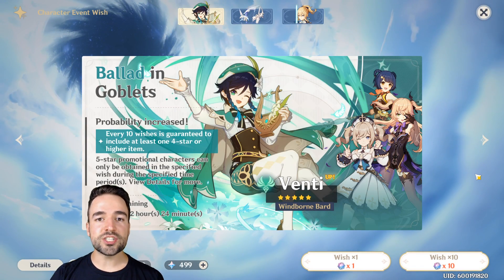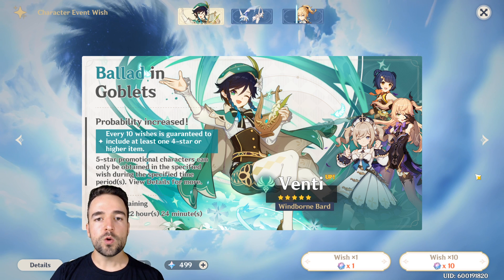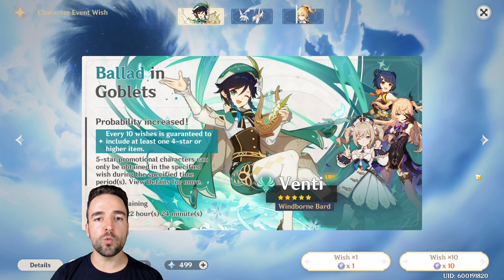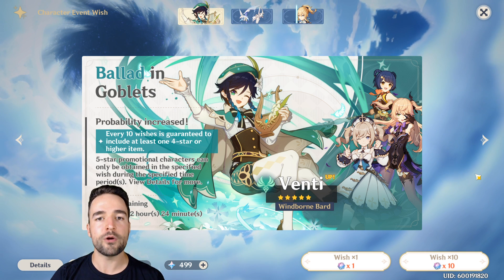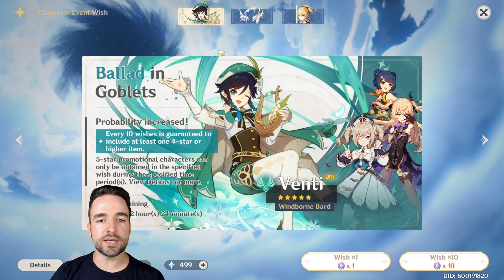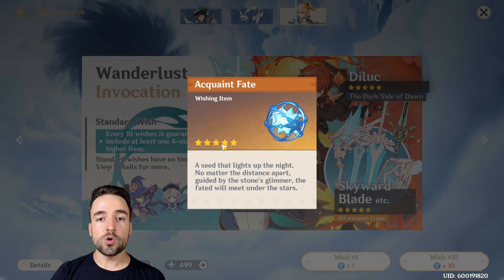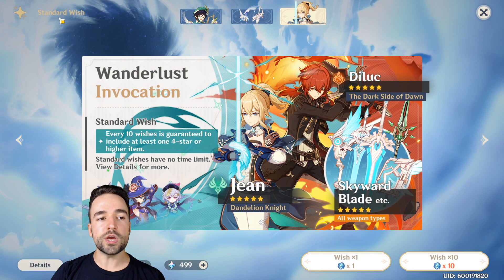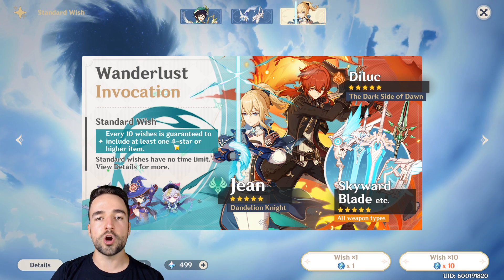First, I want to talk about the gacha system. If you don't know what gacha means, it's basically a description of this game where you unlock your characters through a loot system where you draw a random amount of cards and one of them might be a champion or an item of higher rarity. You have two different currencies and different ways of spending. The Acquaint Fate is the currency that lets you unlock most of the gacha in this game through the standard wish. Every time you do 10 of them, you get a guaranteed four-star or higher.